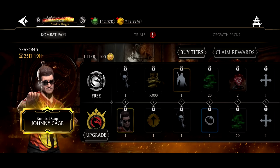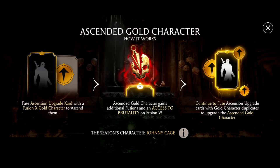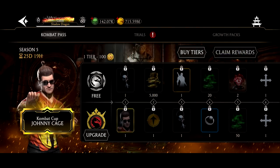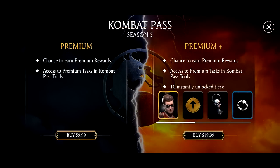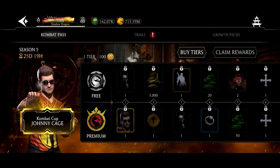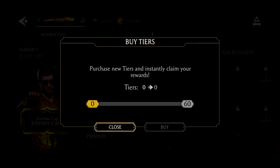I recommend if you've been saving your ascensions, max this guy out as soon as possible. Use your ascensions on Johnny Cage — I think he's a great one to use your ascension on. But we're going to buy the combat pass, so let's get started. Alright, upgraded to combat pass premium — let's get those sweet rewards.